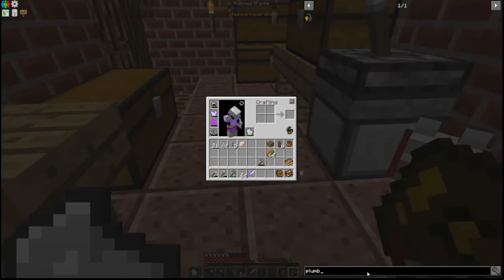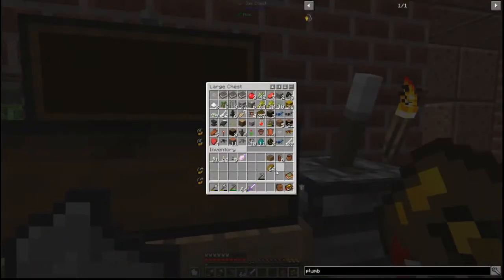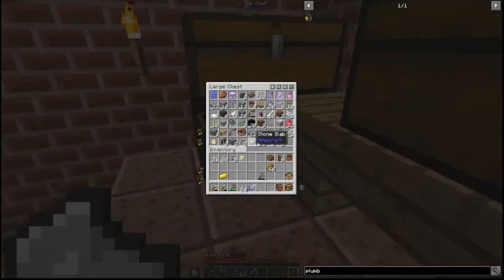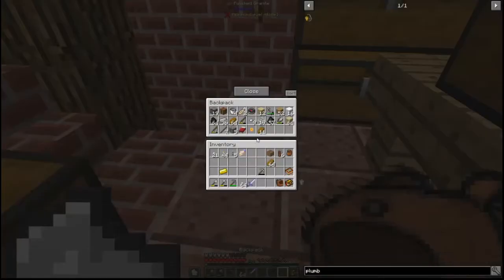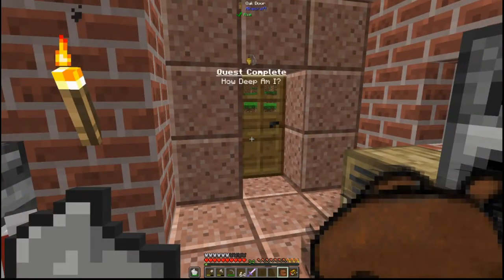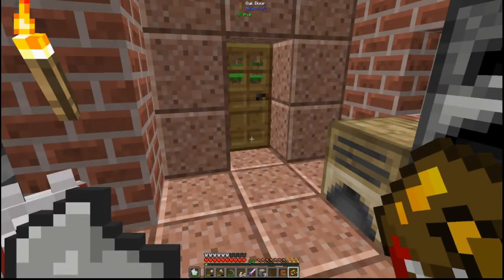That's another reason for going to explore down underneath. Let's see if we have the stuff for the plumb line — it needs one gold and six string. Let me go through my mess of stuff. Yes! One, two, three, four, five, six — we have six string. So that's the plumb line crafted, and we can go ahead and claim that. We can choose either iron or gold — let's go with gold.